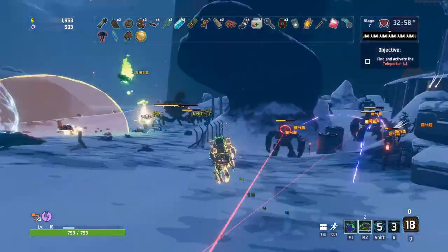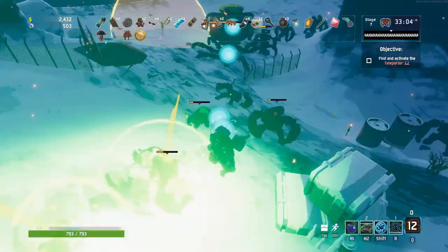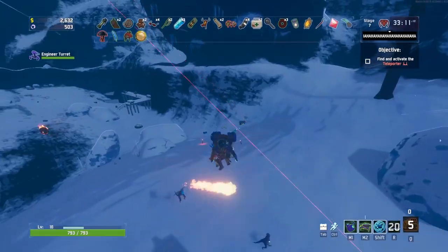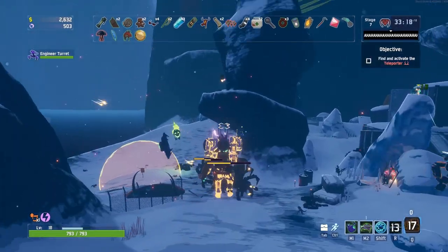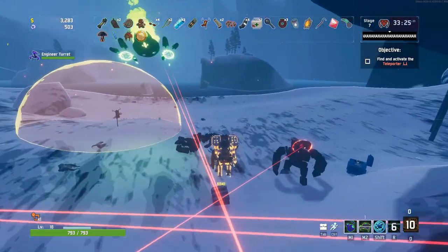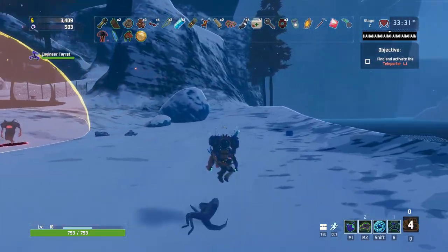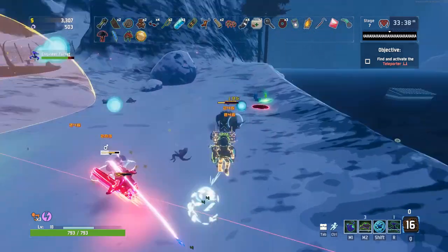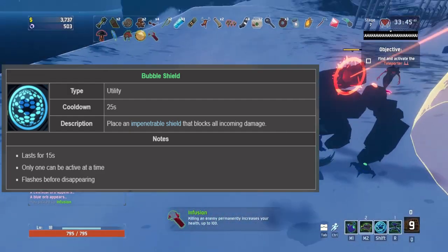It's also worth noting that your secondary sticks to everything, including allies, turrets, drones, and your bubble shield. Speaking of which, the Engineer's utility skill — the bubble shield — is one of a kind in Risk of Rain 2. Every other character gets a mobility skill with their utility, even Rex who uses his fart move. So the Engineer is at a severe disadvantage compared to others with mobility utilities. However, the bubble shield is technically an advantage for survivability, as no other character has an 'oh shit' button quite like it.